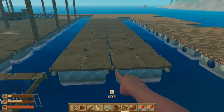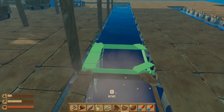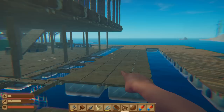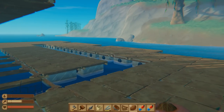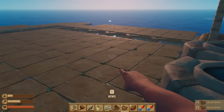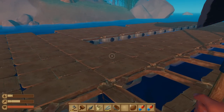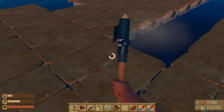I removed those over here, so now we can place them onto this side. The raft is going to be four rows less wide than it is now. I need to drink something. The final two are done. This is completed — all I need to do now is remove the part that we don't need anymore.